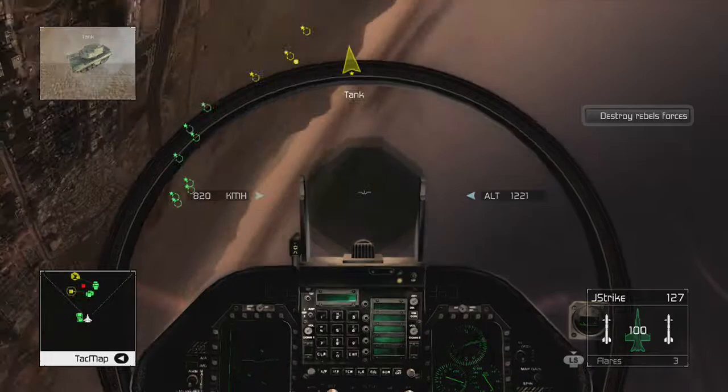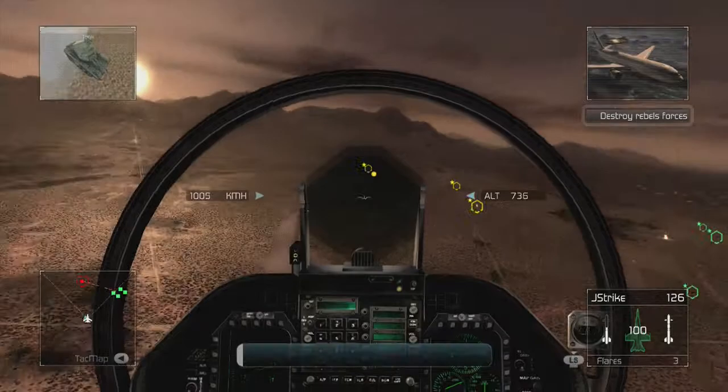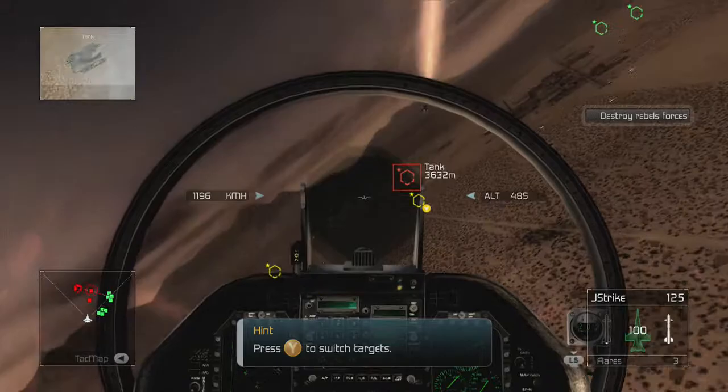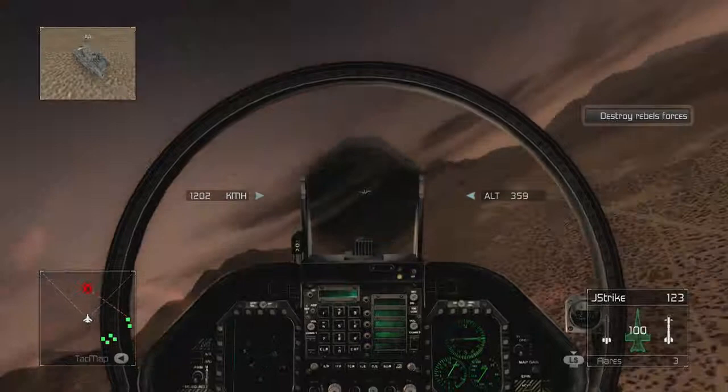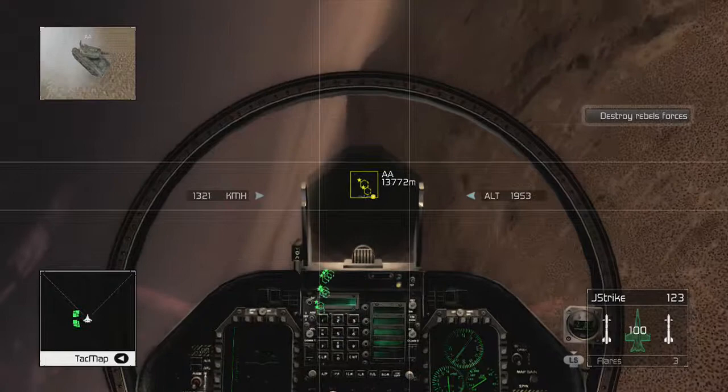Proceed to the second waypoint. Roger. You're at the second waypoint. I've got four rebel ground units on my scope. Take them out. Roger that, we're rolling in now. You can cycle through multiple targets on your HUD to select the right one to attack. Target is spiked, fire at will. Multiple ground targets destroyed. Outstanding. Good work, Hawks. Proceed to the next waypoint. Any rebel vehicles can be engaged on sight.